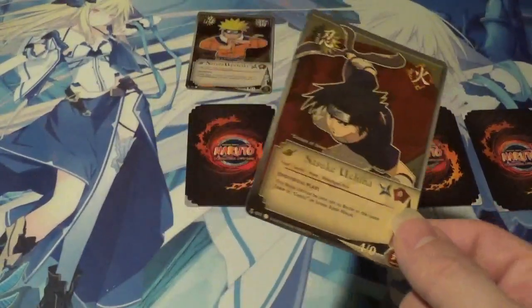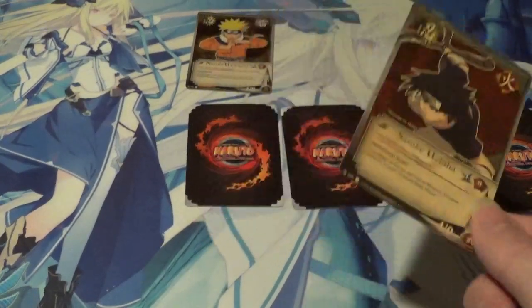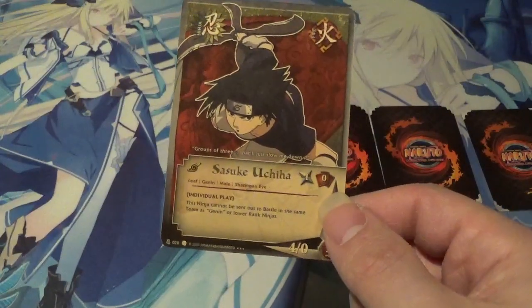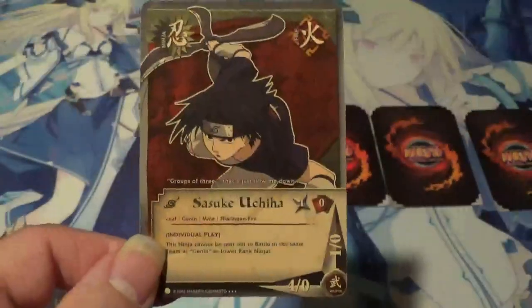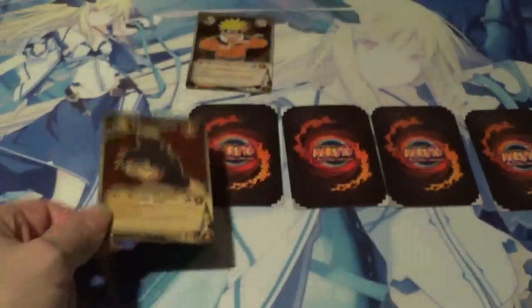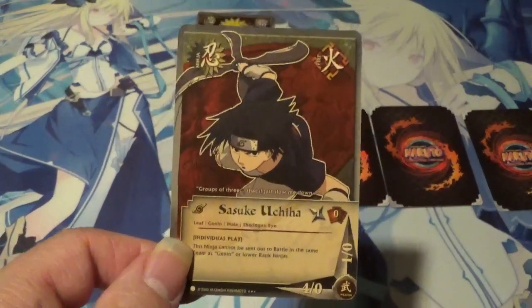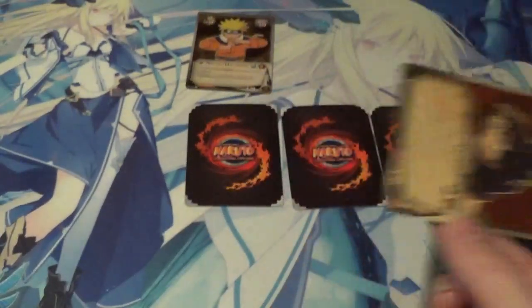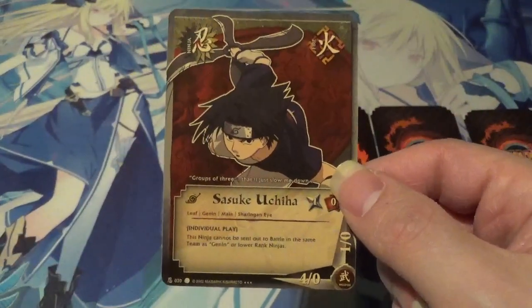Especially back then, I think Kakashi, Might Guy, Zabuza — those type of characters were your Jonin and higher. So he was really limited to what he could do, but just to have a turn 1, 4 power out, that was pretty powerful, and honestly you could get a pretty cheap battle reward early on in the game with this guy. His effect is not valid, so if he's injured he becomes a 1-0, but you could team him up — at that point you're probably just going to use him for chump blocking. So that is Sasuke Uchiha, Path to Hokage, super rare.